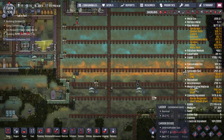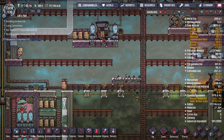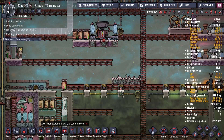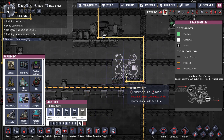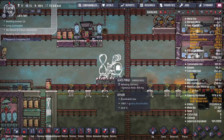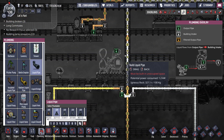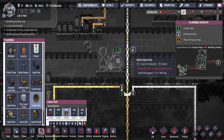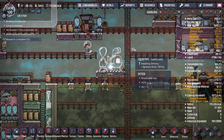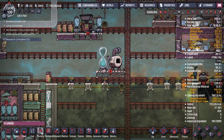We need to start making glass so we can have solar panels, so I built this platform. We're going to go ahead and get a glass forge started. I'm not sure what I need to make it out of. We'll make it out of igneous rock and see if that's good enough. It's basically going to be outputting molten glass here, so I'm going to cancel all that.